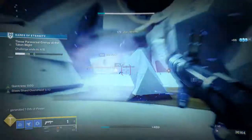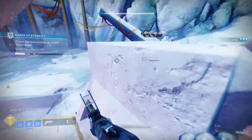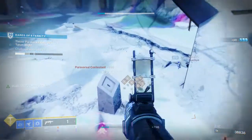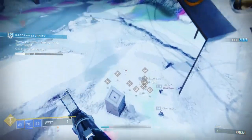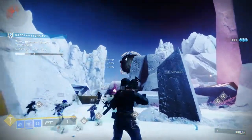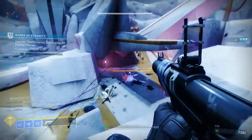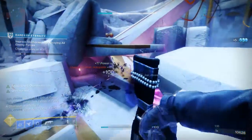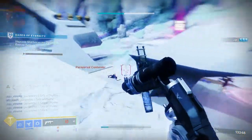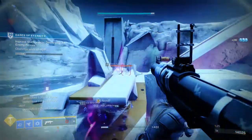For PvE, I think the best loadout would probably be Spike Grenades, Auto Loading Holster, and Vorpal Weapon. Grenade launchers are not high in the meta for PvE right now, so I'd just keep it and wait until they're meta, because this actually might be really dope. Auto Loading Holster with Vorpal Weapon would be really cool — you can literally shoot the weapon, go to your heavy, shoot that, and when you hear the proc, shoot it again.